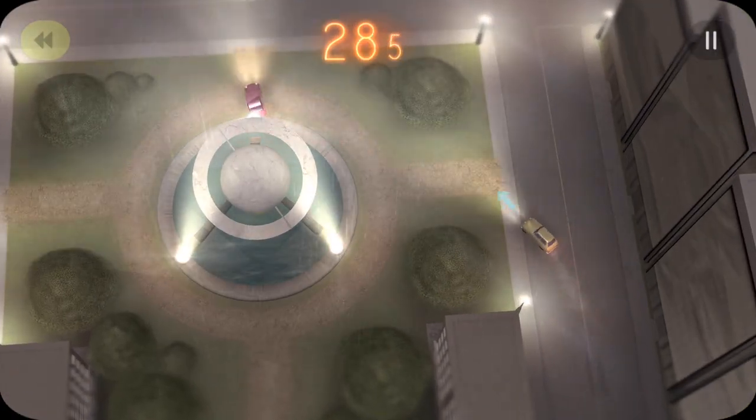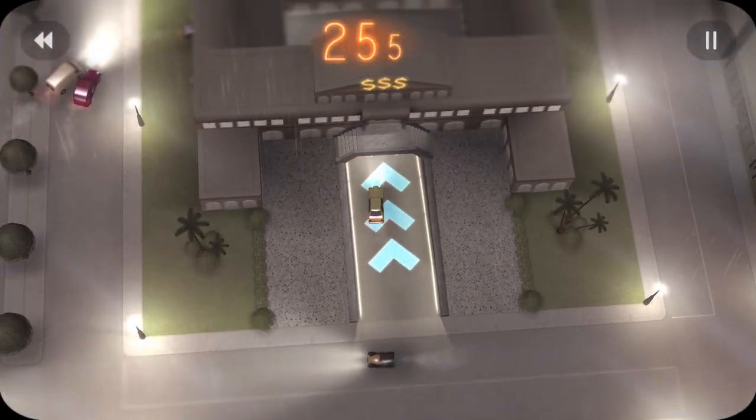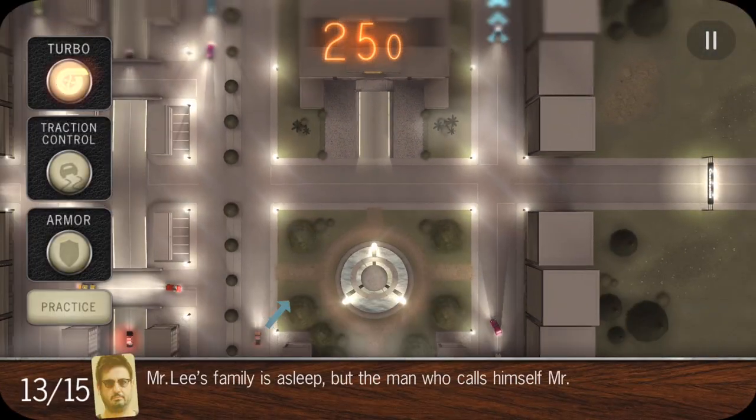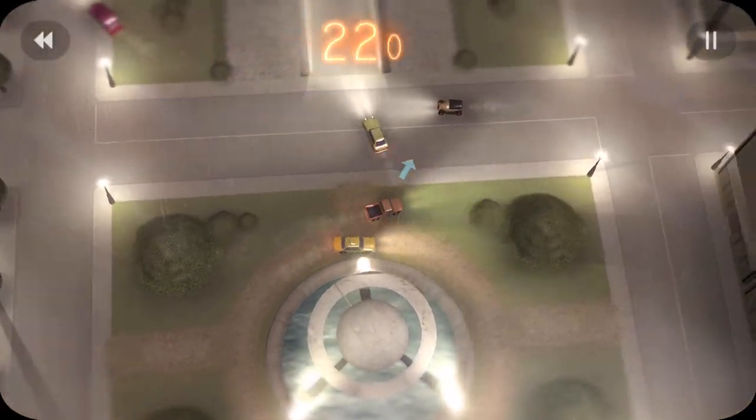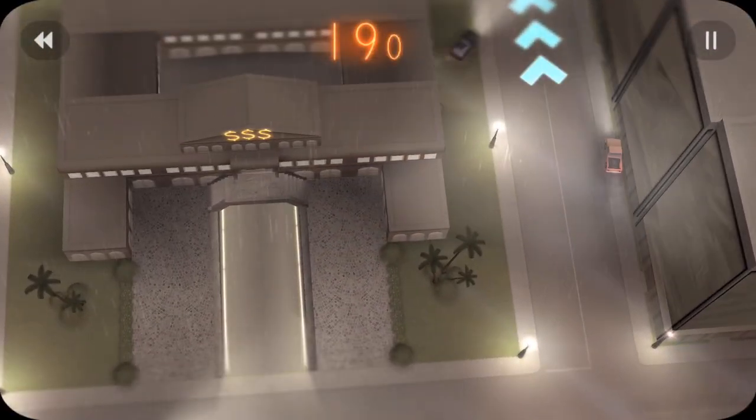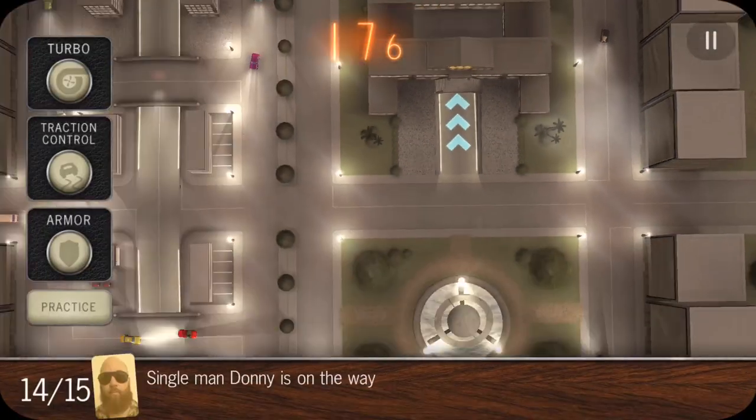In this car we're going to use turbo. Really easy one — just come through. Watch out for all the cars; that one's going so slow it's almost impossible to hit it. In this next car also use turbo. Come through, watch out for the other cars — they're almost lined up for each other. You come through and get that point.